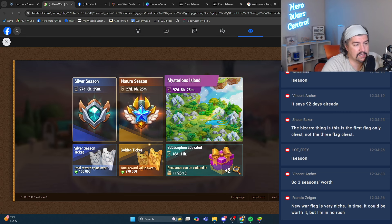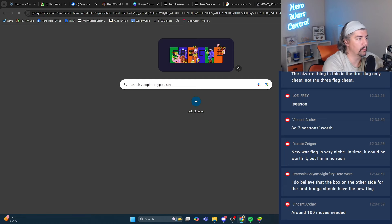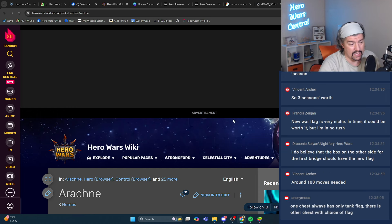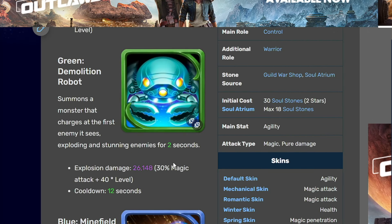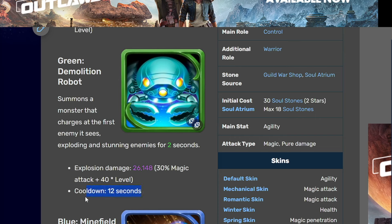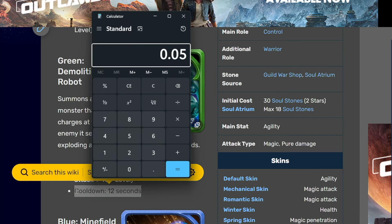I think that this flag is not worth it, in my opinion. On the Arachne Hero Wars wiki, it does work for heroes that have warrior as the primary role. It also works for heroes like Arachne whose secondary role is warrior. Take a look at this green ability right here — it's an active ability, so it would save you five percent of time on the cooldown. That's how it reads: speed up skill cooldowns for warriors by five percent.